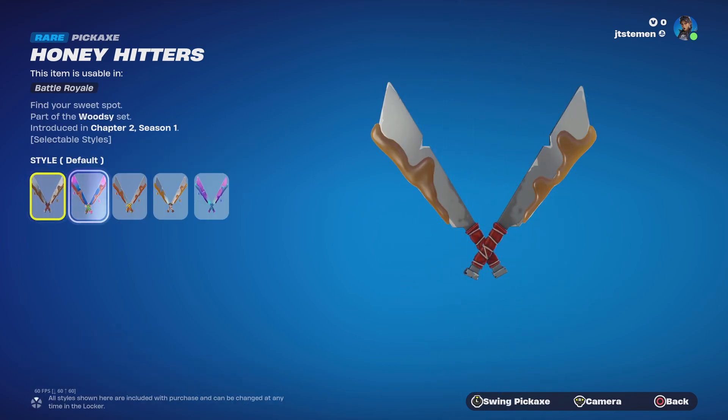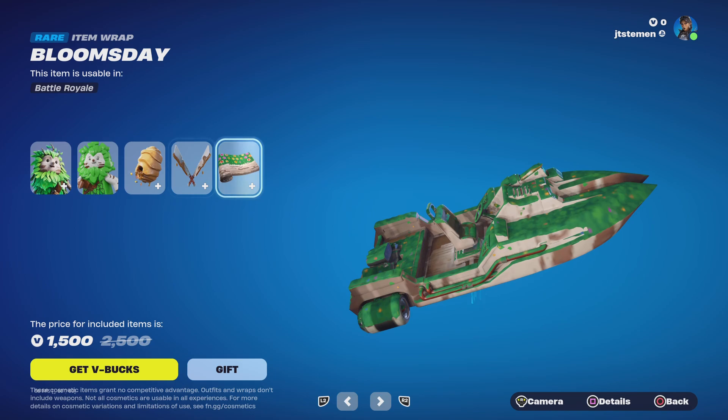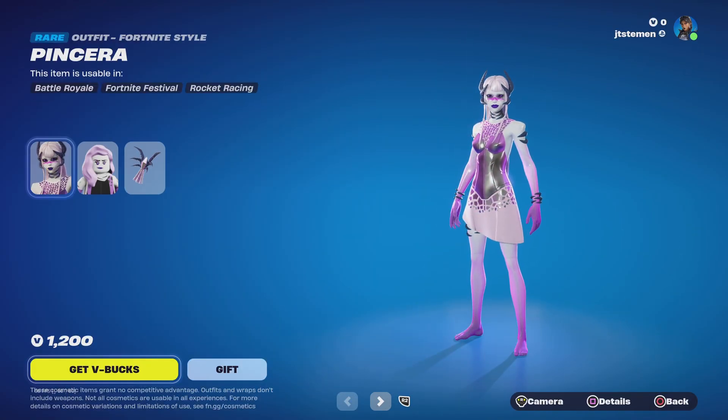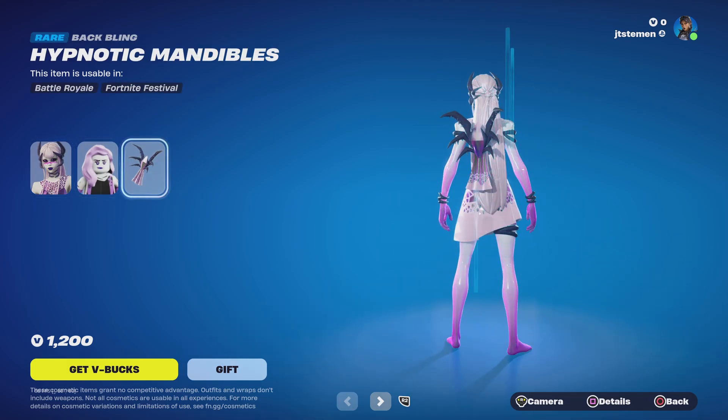Got the Honey Hitters, got the Bloomsday Wrap — buy it separate if you want. Got the Pinsira Skin, Lego style, and then we got the Hypnotic Manda Blades.